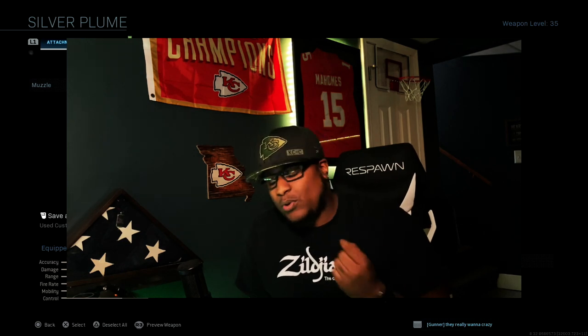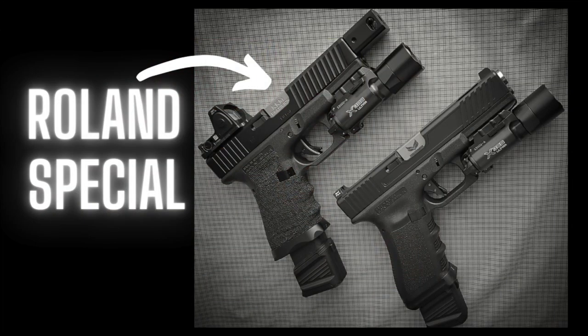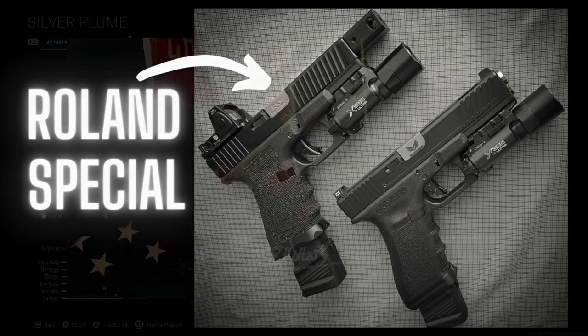It's an X16 class setup, which is the Glock in the game. So for the rest of this video, I'm calling it the Glock — not the X16, even though it is the X16 in the game. Now, the rolling special setup was used for the Glock 19, which consisted of a KKM compensator, a KKM barrel, a Trijicon RMR red dot, and a Surefire X300 light. Some people use the Streamlight TLR1 or whatever — stuff like that.